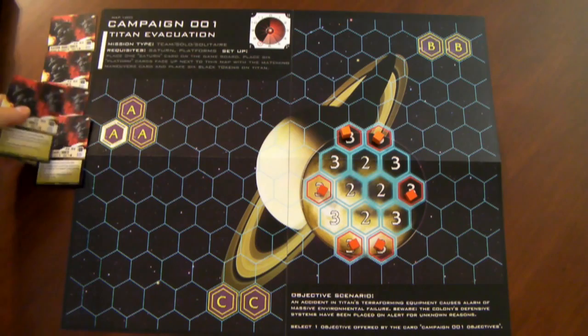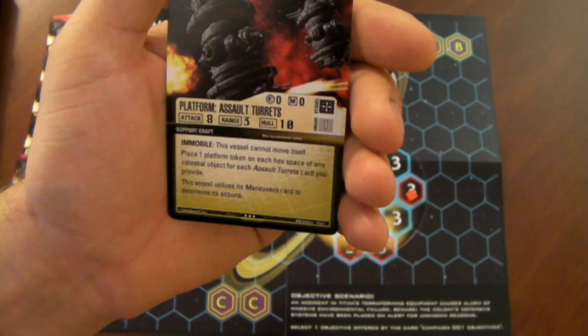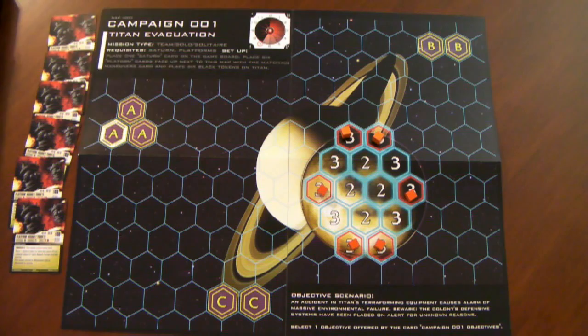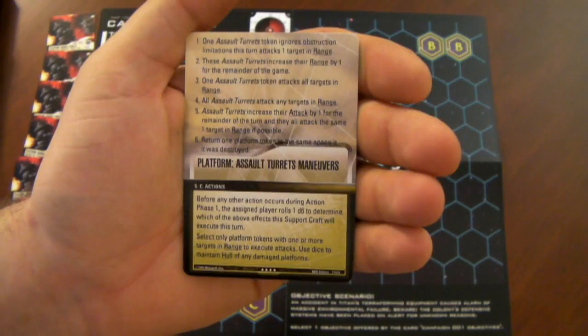Just like the capital ships, the assault turrets are going to have an attack, a range, a hull value, and various abilities. These are considered NPCs — non-playable characters — because they are going to act for themselves based on their maneuver sheet. That's how the game is going to control them.